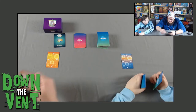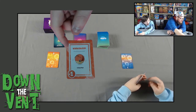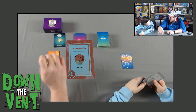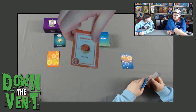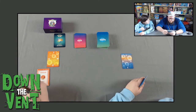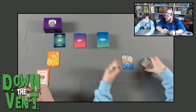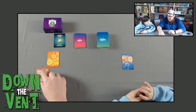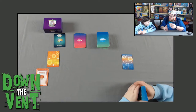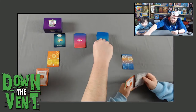Joe goes first, playing Warm Blood. It's worth negative one point but gives plus two to the gene pool, raising it to seven. So Joe will have seven cards when he stabilizes — it's a give and take, starting with negative points but having more cards the rest of the game. Joe stabilizes by drawing three cards up to seven.